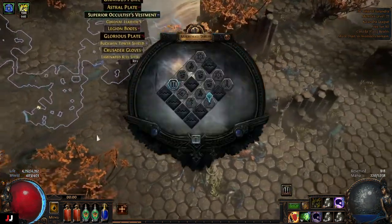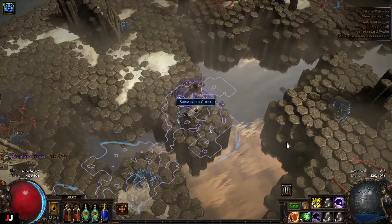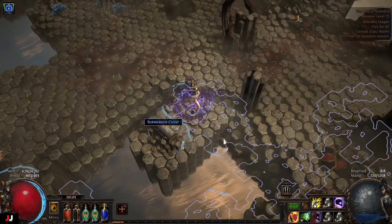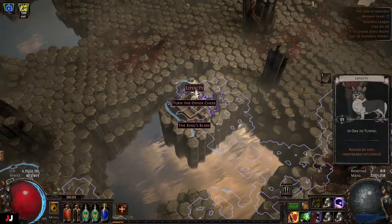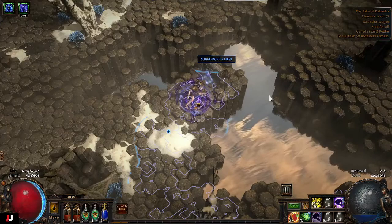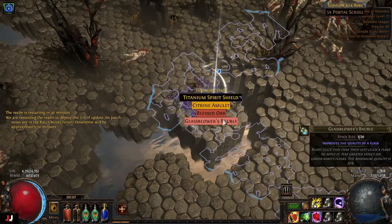Random chest — fusing and a chisel. Random chest — nothing good there. Divination card — a couple stacked decks, let's see what we get. Nothing, and nothing. Random chest — that's great. Random chest — all righty guys.